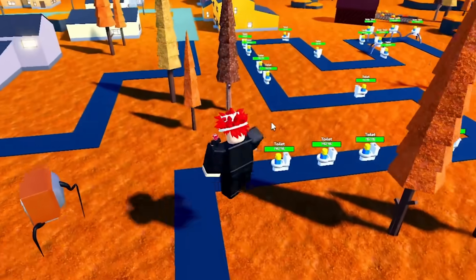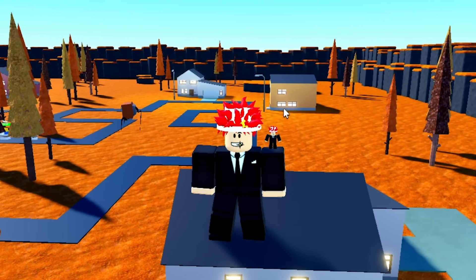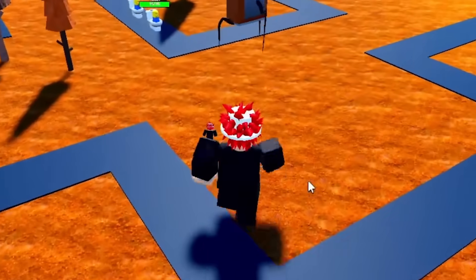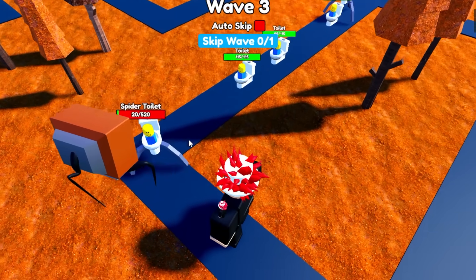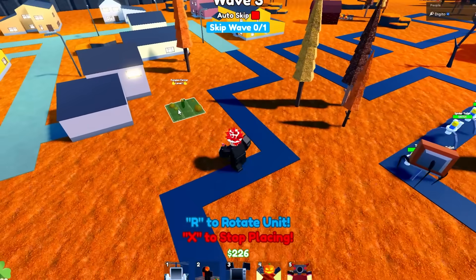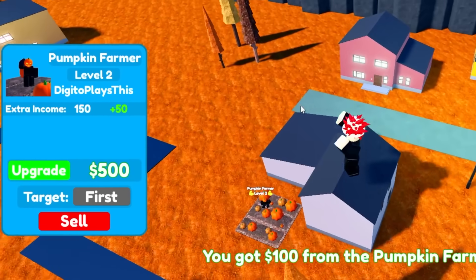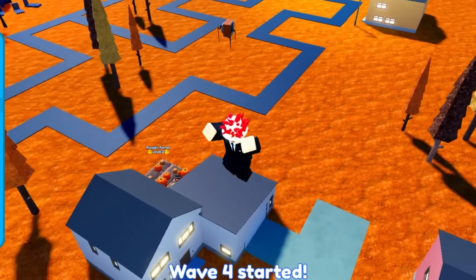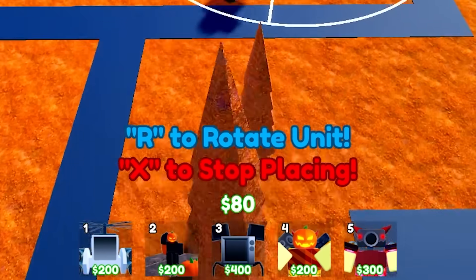This is the first video of me recording this so I won't have the best stuff yet — next videos will have mythics. Anyway, spider toilets are getting taken out by the Spider Toilet. Let's get the Pumpkin Farmer placed — there we go. He gives 100 cash straight up, not bad. Upgrading gives 150 extra income.